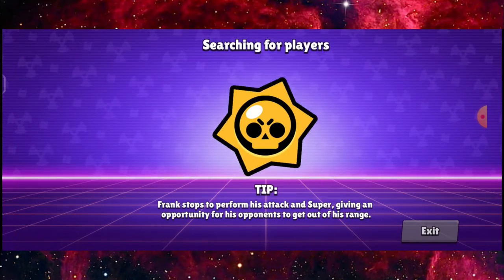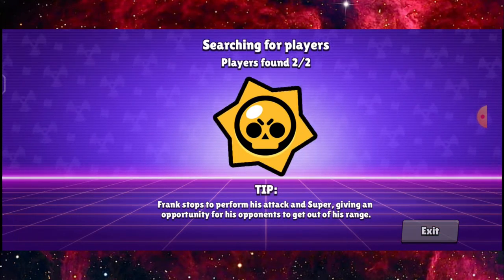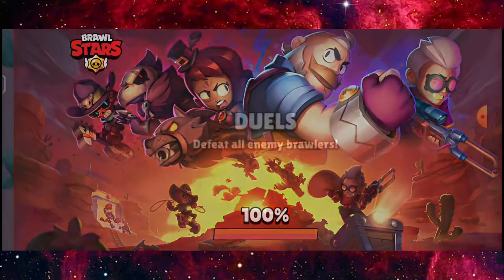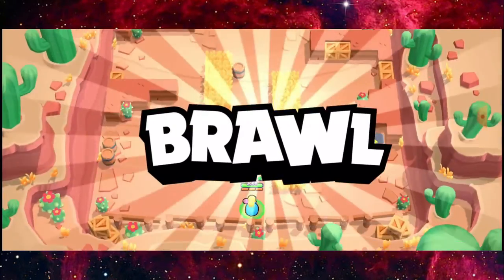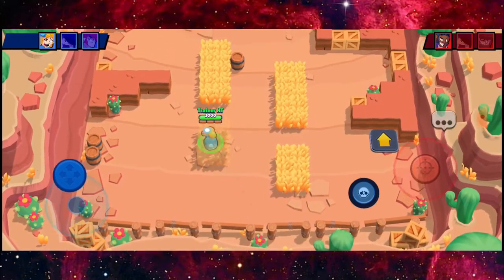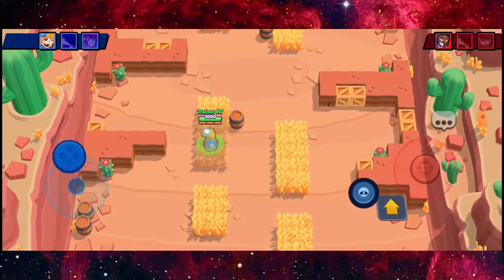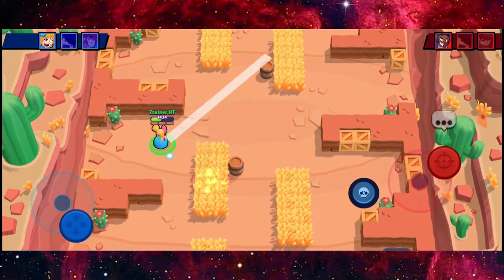Edgar is just too good in this mode. I'm going to play another round just to show you guys how this combo works. Normally I'd play one round, but I want to show more gameplay before my finals — this Friday I have my first final paper. So: long range versus long range, Brock versus Piper.